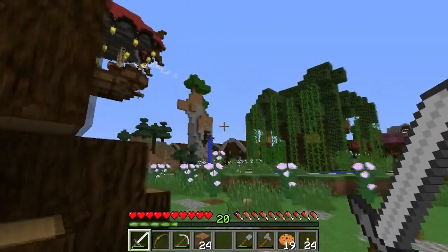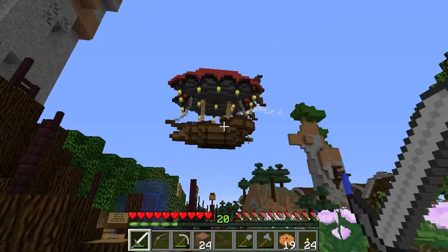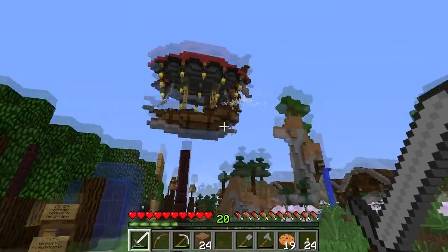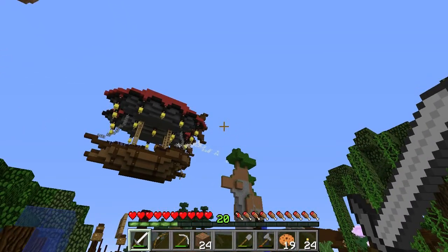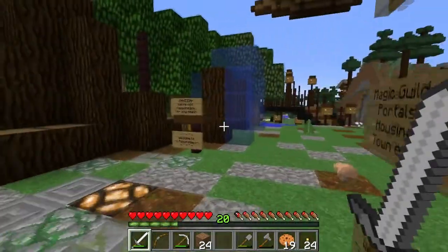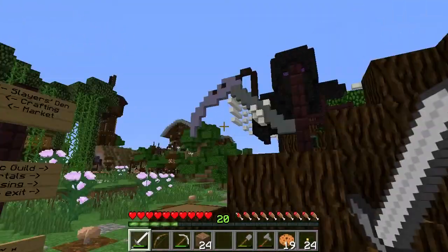Now each of the four towns was made by staff members when this world was created just a little over a year ago in real life. So each of these towns in Minecraft years is about a hundred years old. The founders of Noxbridge were two staff members — the Evil Olives and Chiprock2. With all the name changes allowed by Mojang, who knows what names they'll have tomorrow, but that's the names they started with. I talked to Chip a little bit about how this town came about and what are some of the things about it.